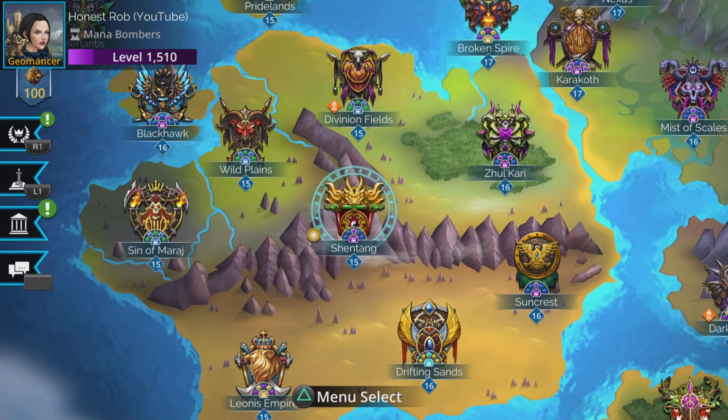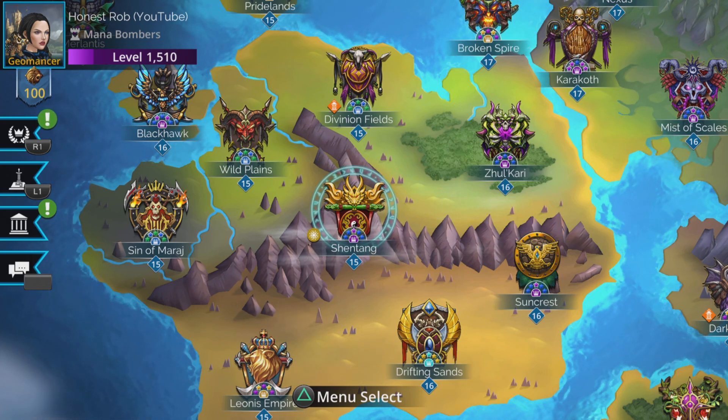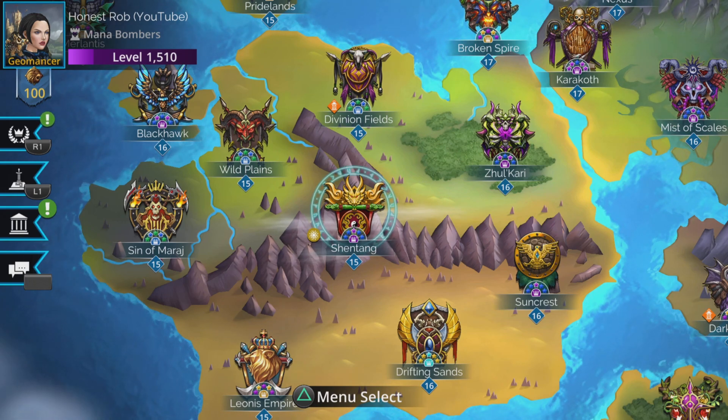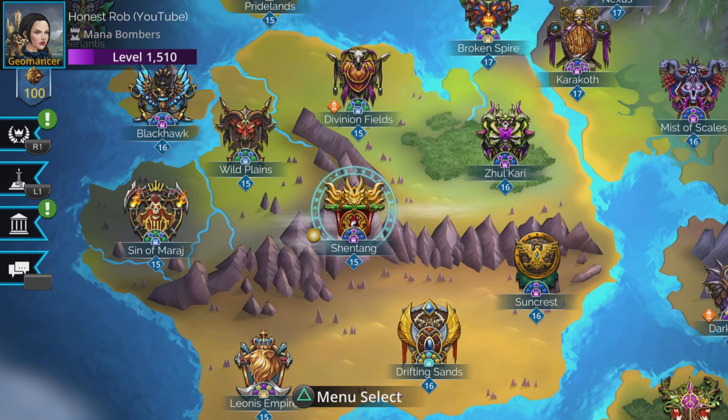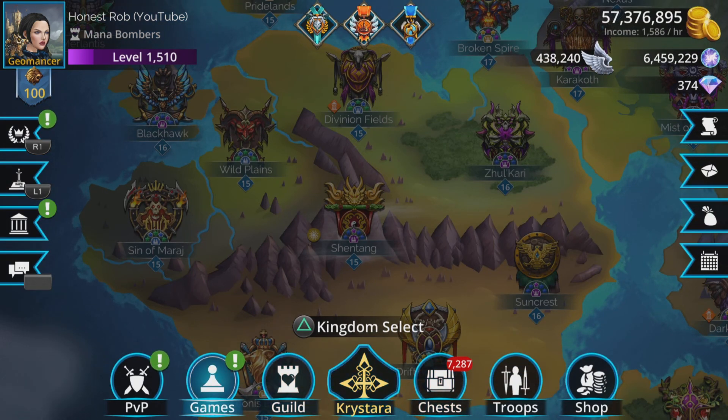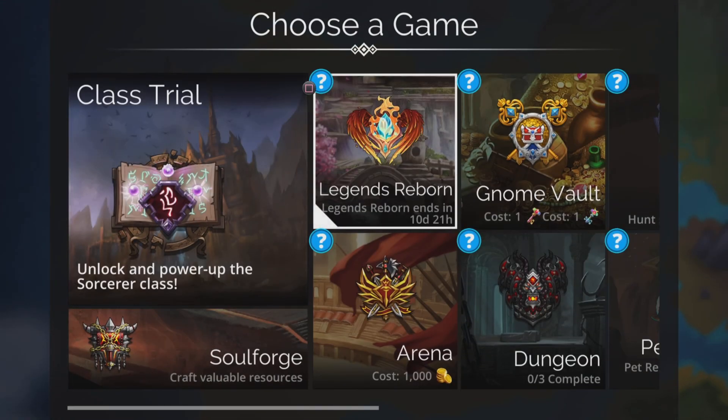Hi, I'm Rob, and in this video I'm going to show you how Legends Reborn works. It's really straightforward. I'm going to make this a pretty quick video. You can access it in two ways: one from the world map where that little gold disc thing is, or you can find it on the main games menu, Legends Reborn.